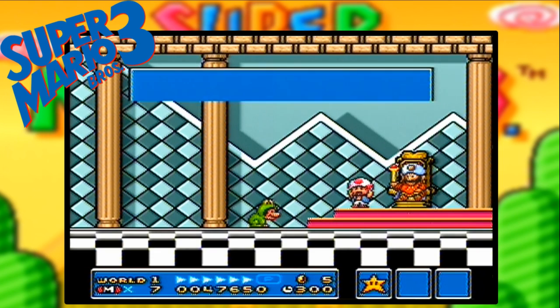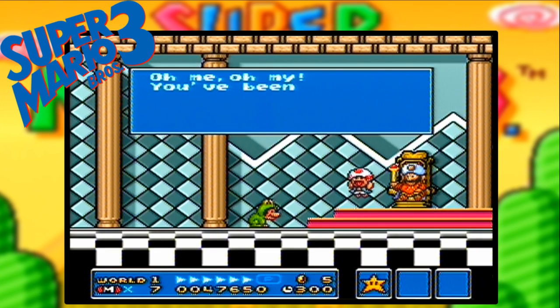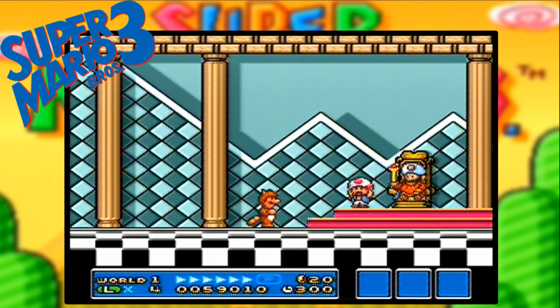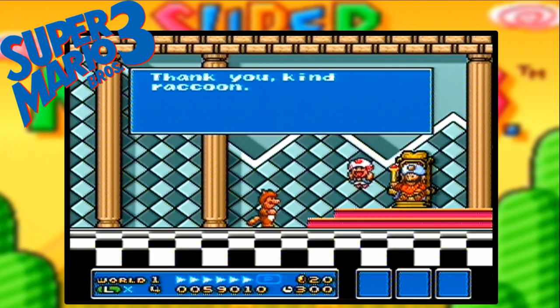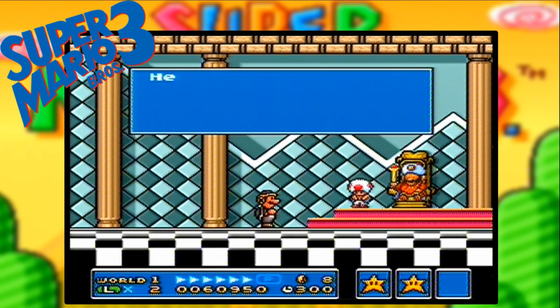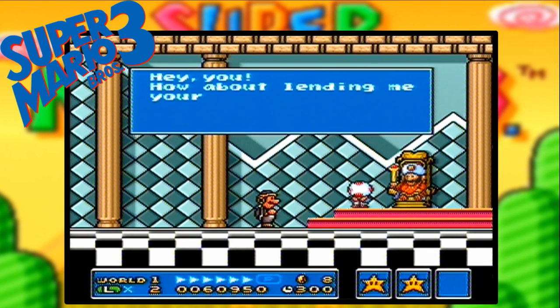As for the frog attire, he will say: "Oh me, oh my, you've been transformed — should I change you back with this wand?" And as for the tanuki suit, the message is: "Thank you kind raccoon, please tell me your name." While the best one rolls out while sporting the hammer suit: "Hey you, how about lending me your clothes? No dice? What a drag."